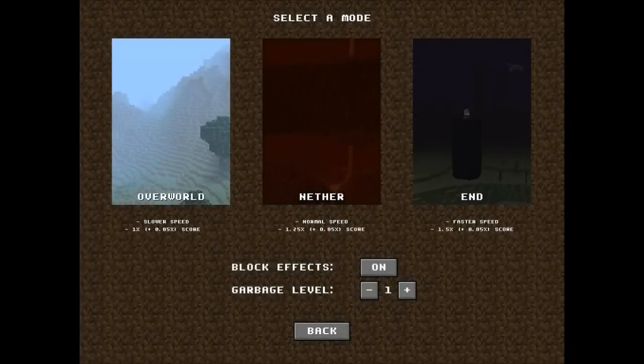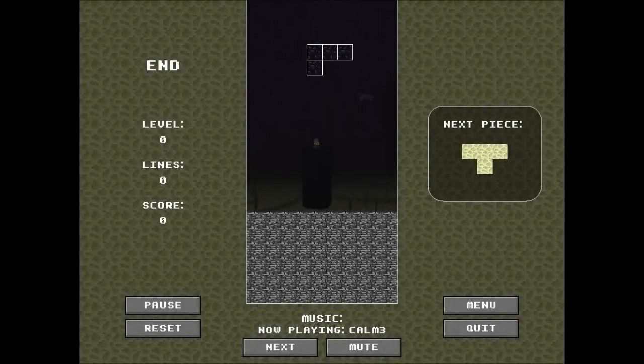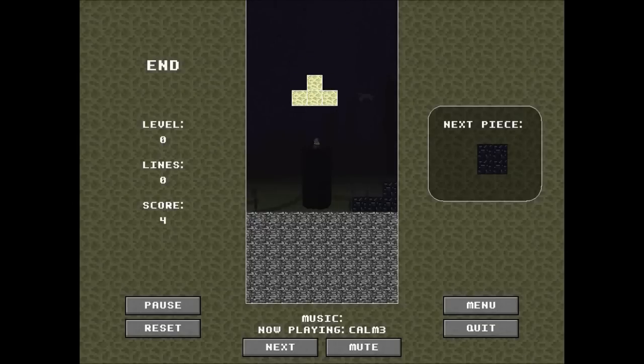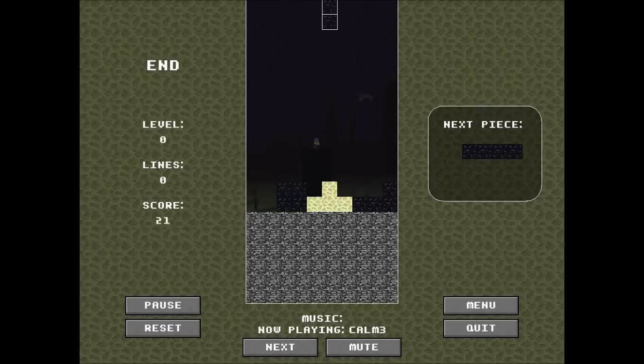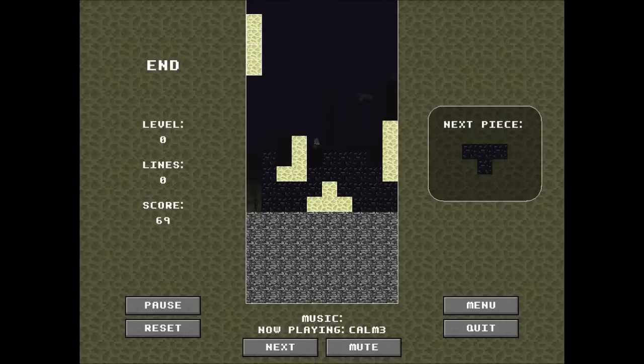To show you guys the end level, I'm just gonna put the garbage level on - it can go up to nine, we'll go with six. Now there's like six blocks you just can't do anything about, so it's gonna be so much harder. The blocks in the end are kind of difficult because it's made of obsidian and the background is extremely dark - I find it more challenging. See if you can beat me on the nether level - see if you can get past level nine, because at that point you definitely can't control it well. You have to click multiple times to move it to the side, which makes it so much harder than just holding down the button.